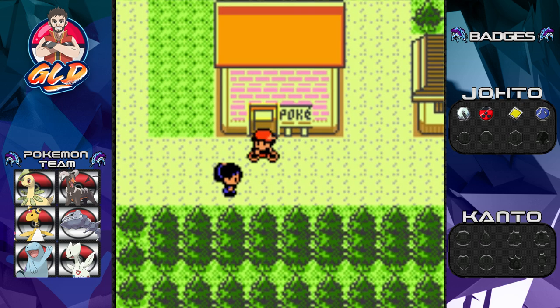So here we are in Ecruteak City, and in the next episode instead of going to Olivine we're going to Mahogany Town to check out some stuff — legendary Pokemon, Lance, maybe a nice type Pokemon trainer, Team Rocket, the whole shebang. Yes, we will see all that — thank you guys again for watching!